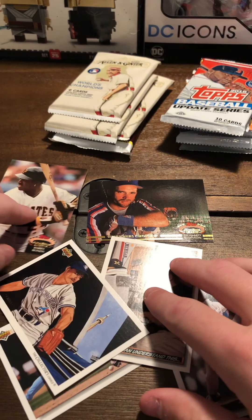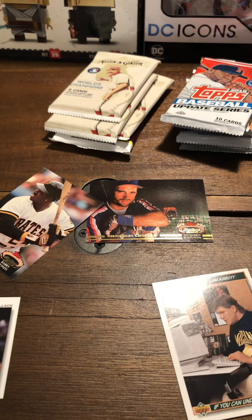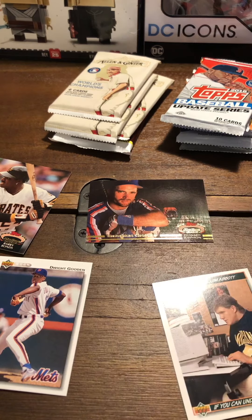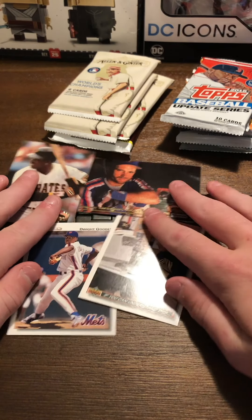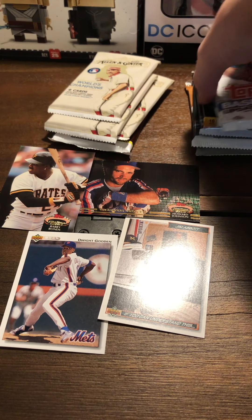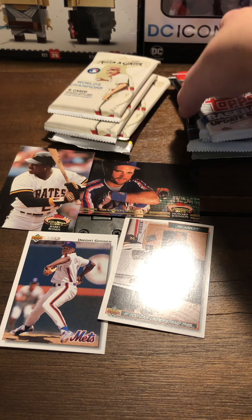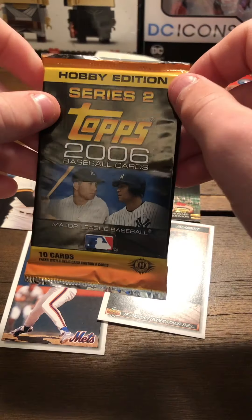Alright, what cards do we wanna keep up here? The Jim Abbott is like the coolest card of all time. We'll keep Dwight Gooden up - although go Yankees. Let's do the oldest pack, the second oldest pack right here. It is 2006 Topps Series 2.